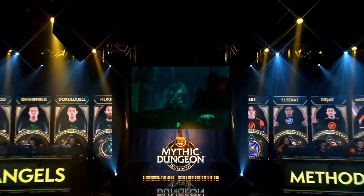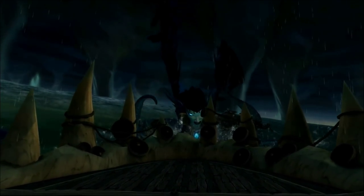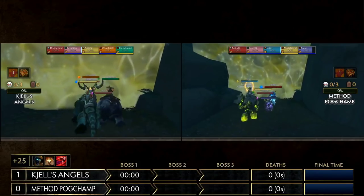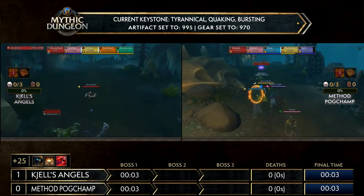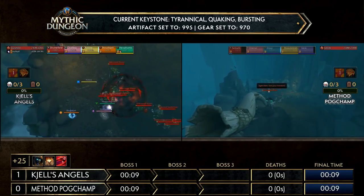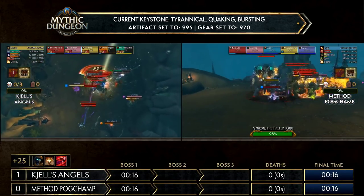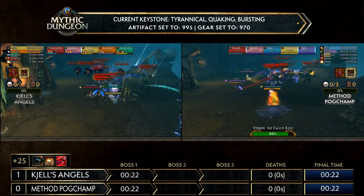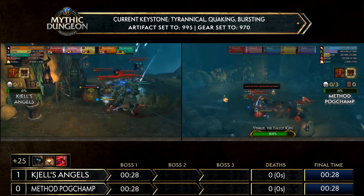Let's jump in and have a race! We are seeing a team counter-pick Maw of Souls for the first time, and this is going to be a Maw of Souls unlike anything we've seen before. If this counter-pick does not work, that is the end of the tournament for Method Pogchamp, and Shells Angels will go to the grand final. Pogchamp is actually opting to skip the jailer up ahead while Shells Angels is diving right in, pulling along with it. Both groups are engaging with Ymiron as the first boss — Shells Angels clearing trash first while Pogchamp grabs everything into Ymiron.